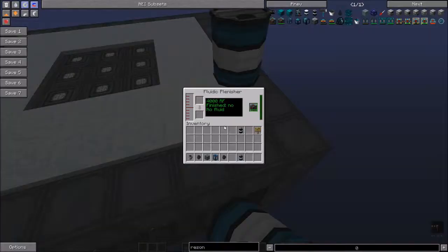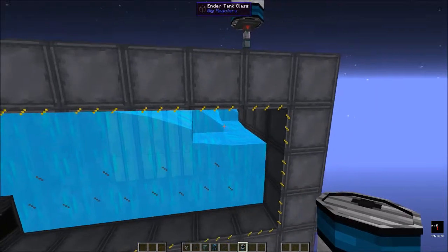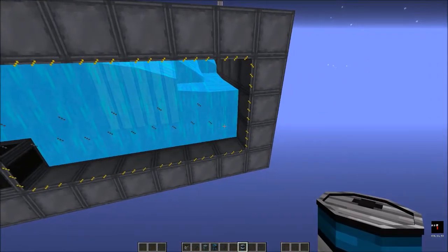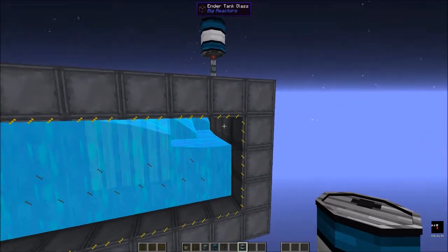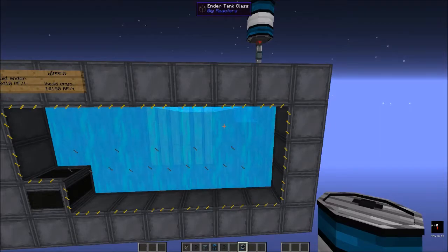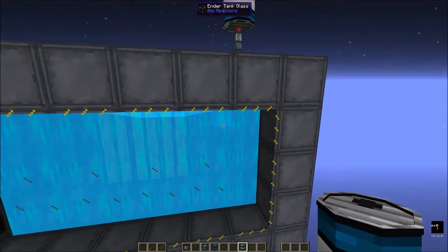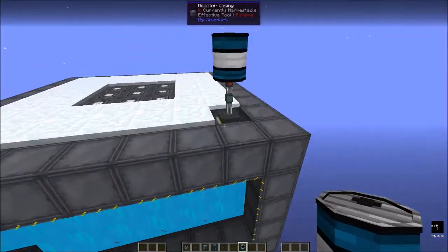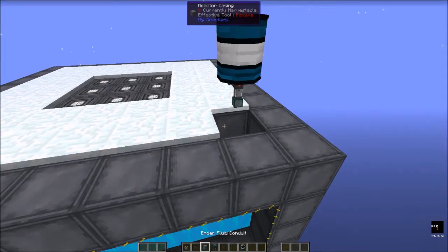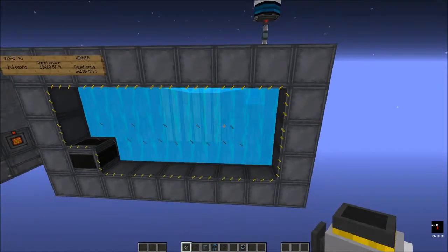One bug I've noticed: the fluidic plenisher will say it's finished, but with the way cryothium sinks, sometimes it thinks it's done when it isn't — you can look in and see spots it hasn't filled. It calculates whether it's placed something, thinks it has, but the fluid sank and it doesn't know that. So if it says it's done but there are unfilled blocks, fill them manually, or break the plenisher and put it back in place and it will go ahead and finish the rest of the job.